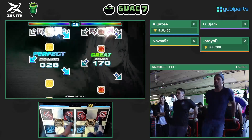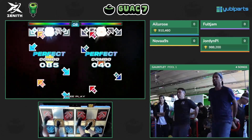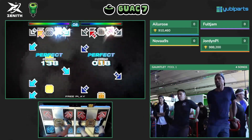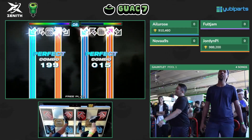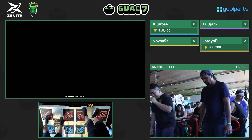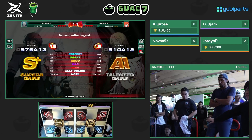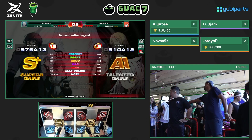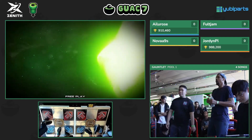Foldjam breaks combo. Based off his form, it's looking like he's putting a lot of energy into hitting the arrow specifically, but when you have to put your foot at the far back, it's hard to commit because if you're wrong you not only miss that note but you're also on track to miss more in the future. The judgments were really solid, but the score is short of Jordan's — the top seed in this pool who played with Ailu just prior. In terms of point distribution: Jordan gets five points, Foldjam gets three, Nova gets two, and Ailu Rose gets one.